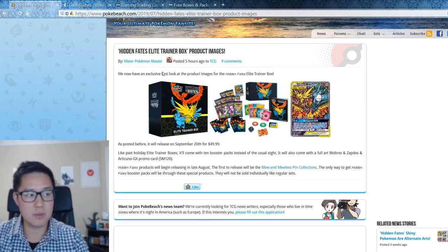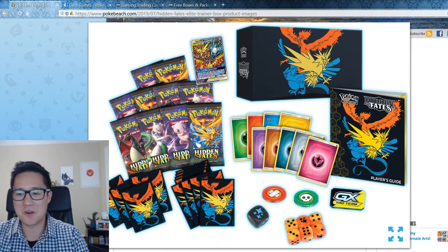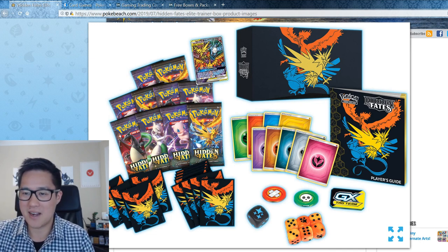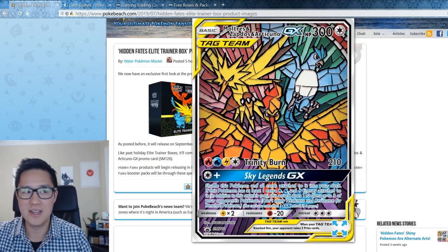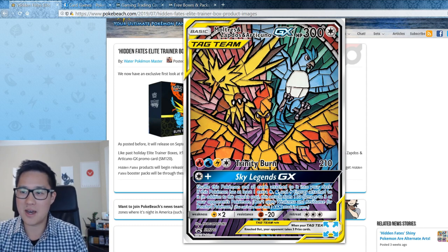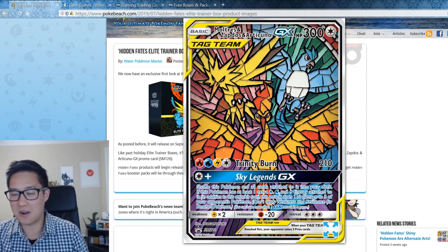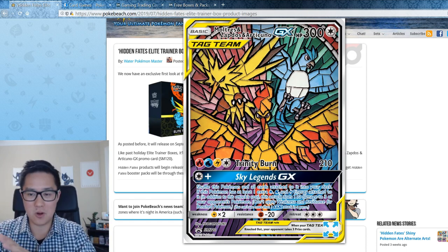For the Elite Trainer Box, the box looks pretty cool. A lot of people are really excited about the dice, though for me that's kind of an afterthought — but the dividers are cool. It comes with 10 packs, and I'm very impressed that they just give you this promo with the Elite Trainer Box. If this were a secret rare in the set, people would be chasing this card like crazy — like it would be the Shining Charizard of the set.